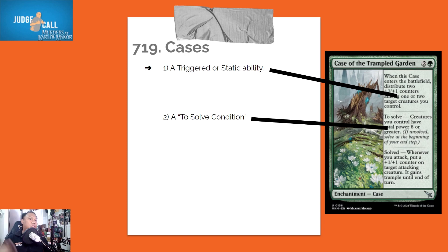The solve condition will check two times: when it's put on the stack and when it resolves. It will not be placed on the stack if the condition is not met to begin with. For example, the Case of the Trampled Garden triggers if creatures you control have a total power of eight or greater. If you don't have eight power to begin with it won't be placed on the stack. If an opponent disrupts the condition before it resolves and you no longer have eight power, it will not resolve and the case will not be solved.